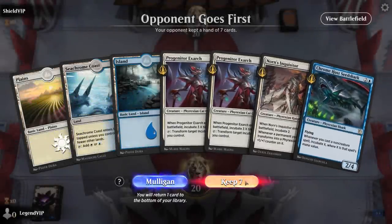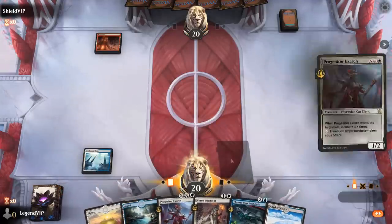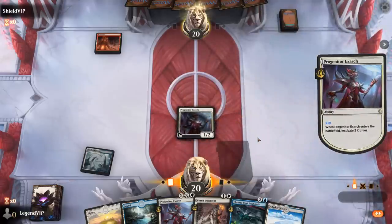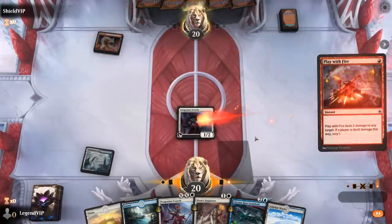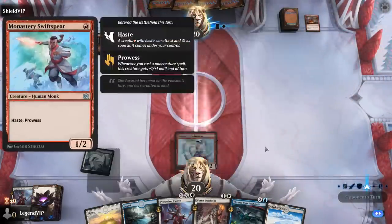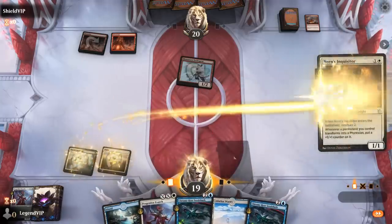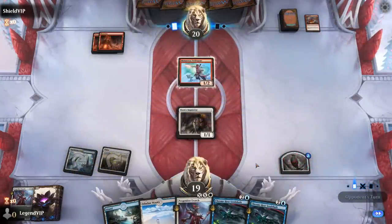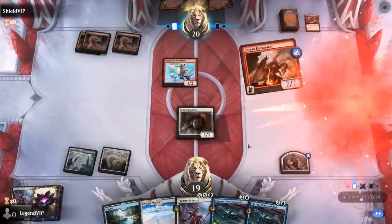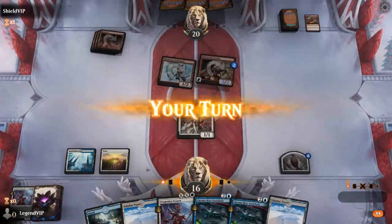Game 1: We're on the draw with a keepable hand. Planning to play a turn 1 Exarch so we can transform an Incubator token on turn 2. Opponent is on red aggro and plays with fire — although that means our Inquisitor might survive. We play Inquisitor, then next turn debate Shark versus Exarch — going with Shark. We'd love to pick up a Tezzeret, especially since a Devastator is threatening to hit us.